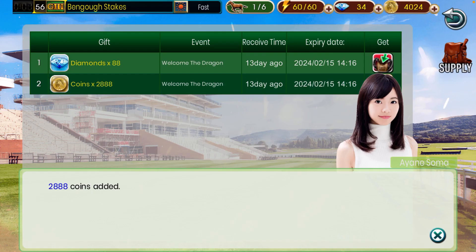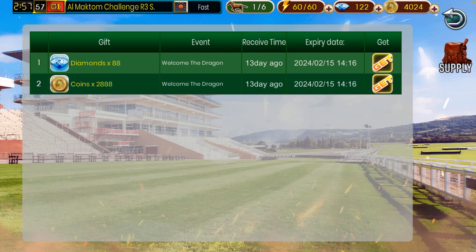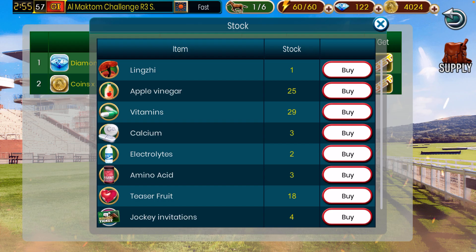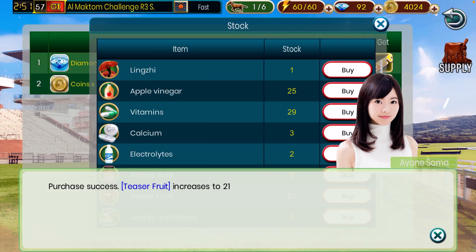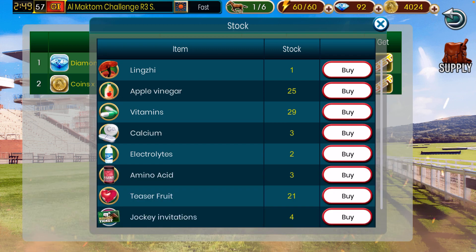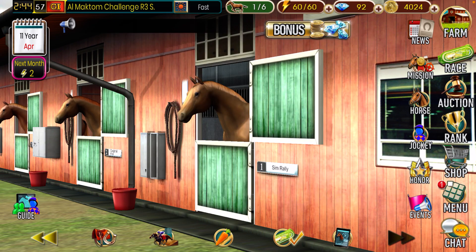We're going to check a couple of prizes here. 2,800 coins. Welcome to Dragon. Not like I'm complaining. I have enough to buy more teaser fruit as well, and I'm going to spend 30 diamonds for that. I'm just doing some basic housekeeping. Let's actually look at our horses and then get ourselves into a race.